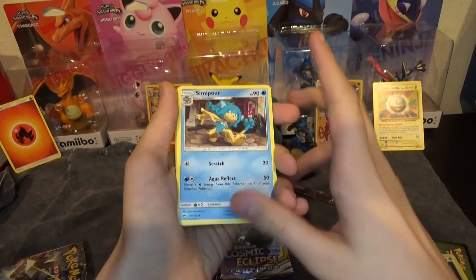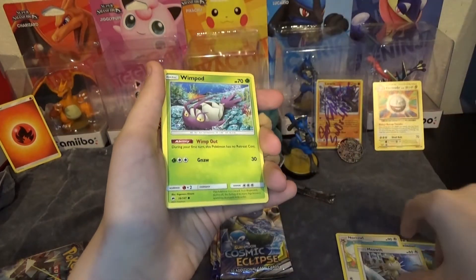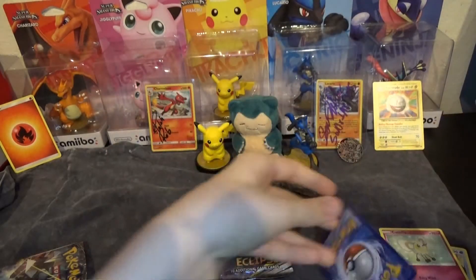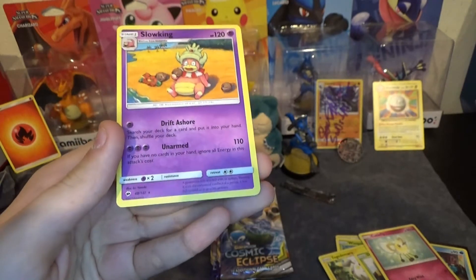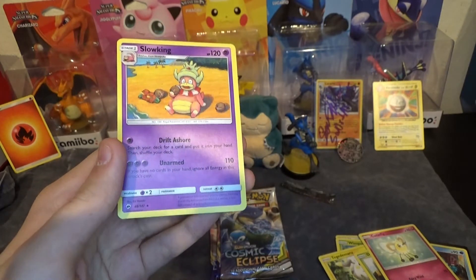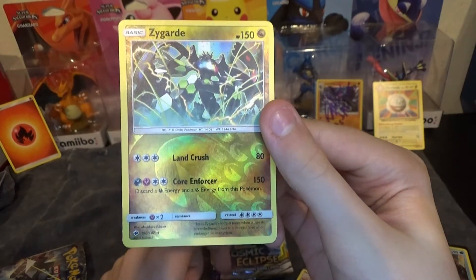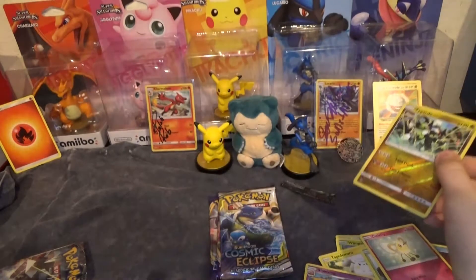You can be entered to win that Charizard Amiibo. We got Simipour, Noctowl, Meowstic, Munna, Togedemaru, Jupiter, Cutiefly, and a Reverse Rare Zygarde. Togedemaru also appears hidden in the background. Let's take a look at that Zygarde — it has Landcrush with three Colorless Energy for 80 damage, and Core Enforcer for 150 using Dark and Fairy Energy. It costs four to retreat. The reverse is pretty cool, so not too bad from the Burning Shadows pack. It's a Dragon-type, which they don't have anymore.